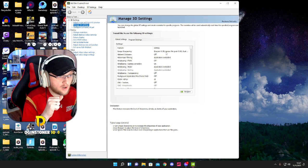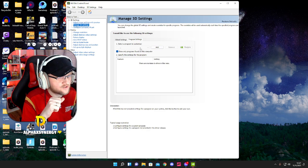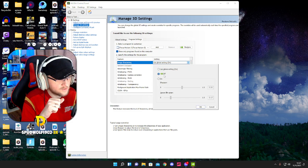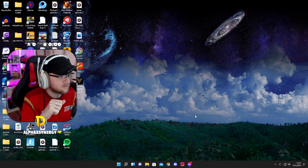I use Sharpening on my Warzone games, so all you gotta do is go into Programs. Bring up Forza Horizon 5, change this to off, and then Apply. Let it do its thing and close out of that.